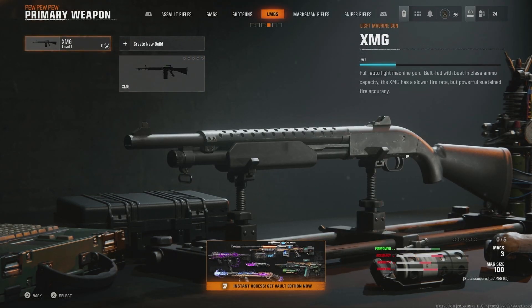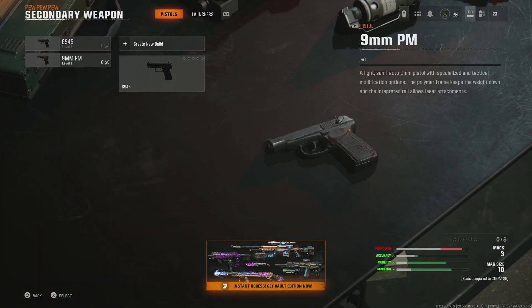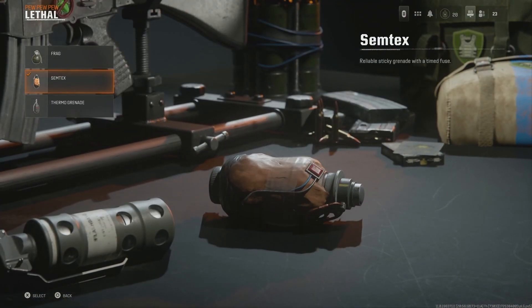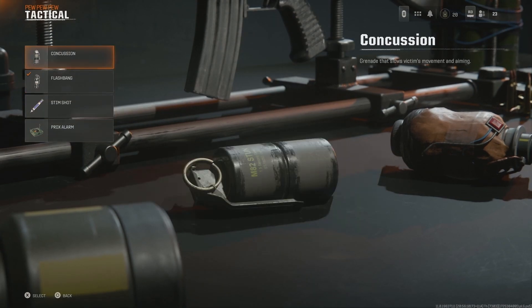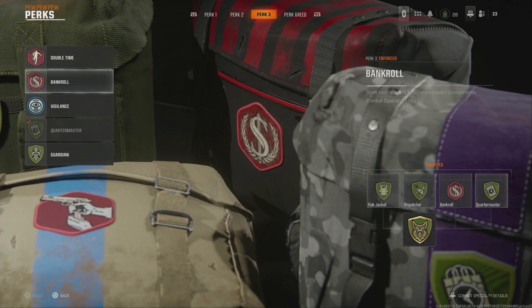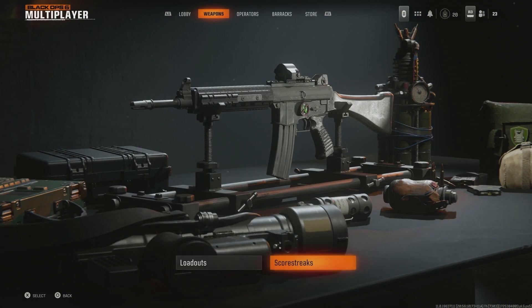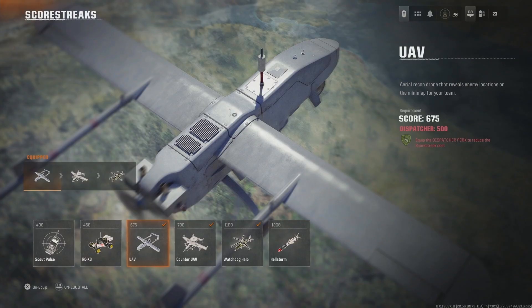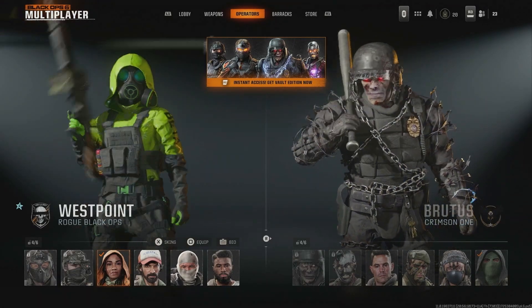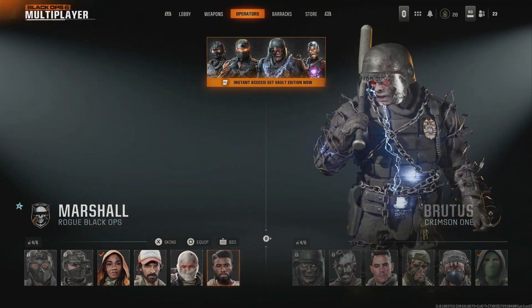The killstreak system also seems to have gotten some rather controversial updates. This time around, killstreaks have been entirely replaced with scorestreaks. This means you obtain your streak abilities not by how many enemies you take out in a row, but by how many points you can accumulate in a single life. This makes it so players obtain these game-changing abilities by completing objectives and helping out your team, relying on teamwork and strategy over just getting kills. Although some players might relish the removal of traditional killstreaks, I'd find it a much-needed update for newcomers or casual players, having these players rewarded for working alongside the team.